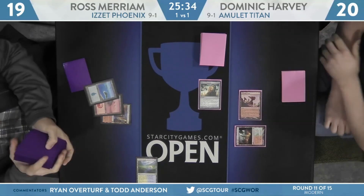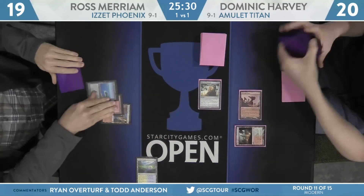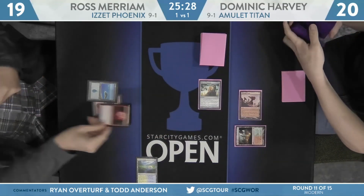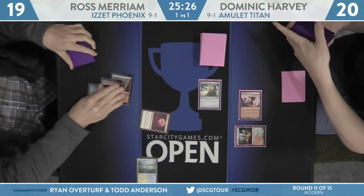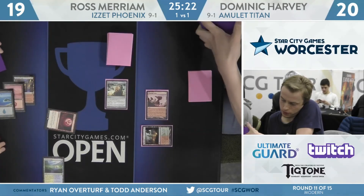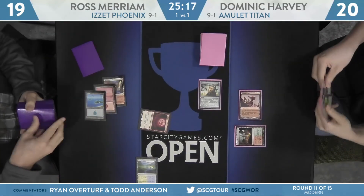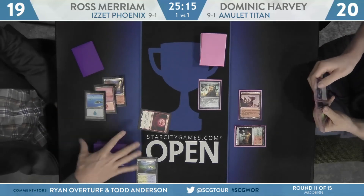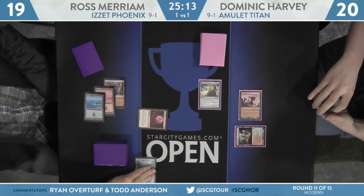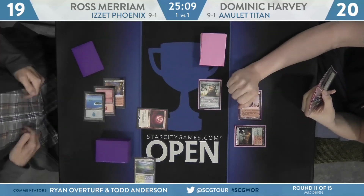The Blood Moon, as we've said before, is not as powerful in this particular iteration against Dominic Harvey because of those Through the Breaches. There's Blood Moon! Big play — functionally Stone Raining the Gruul Turf. That takes away that full land drop because bounce lands do produce two mana. Dominic going from three mana to two mana — a little bit short of that Through the Breach right now, needs at least three more turns. Harvey's deck does play two basic forest.